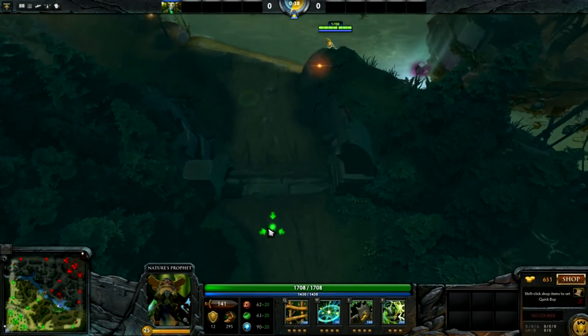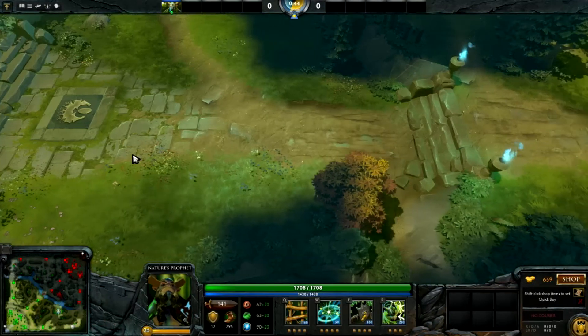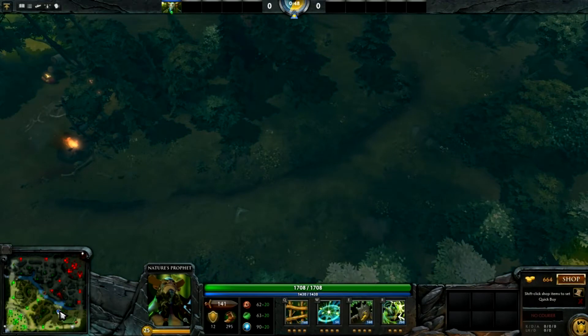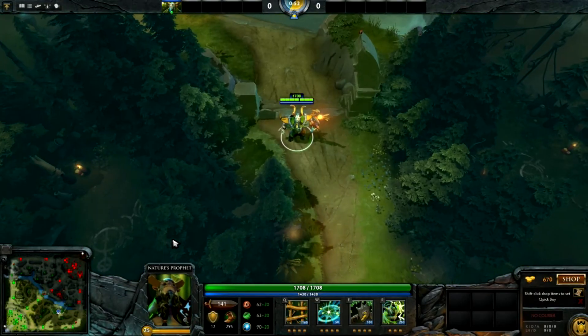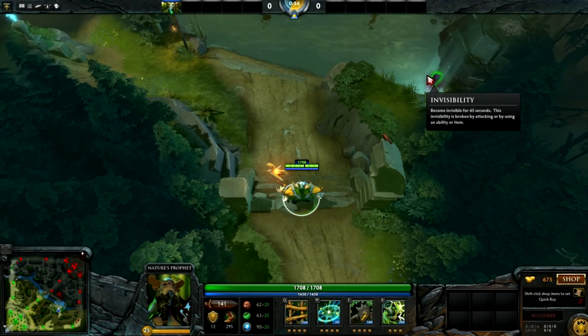At the very start of the game, instead of hanging over by the tower and blocking creeps, I think a better use of your time and energy is to rune guard. This gives you coverage of two very specific runes that are incredibly dangerous, as well as two other runes that are alright, and then a fifth one which is not terribly useful but at least you know it's there.